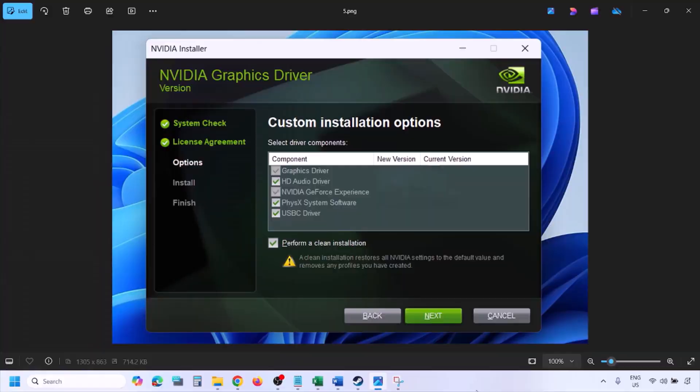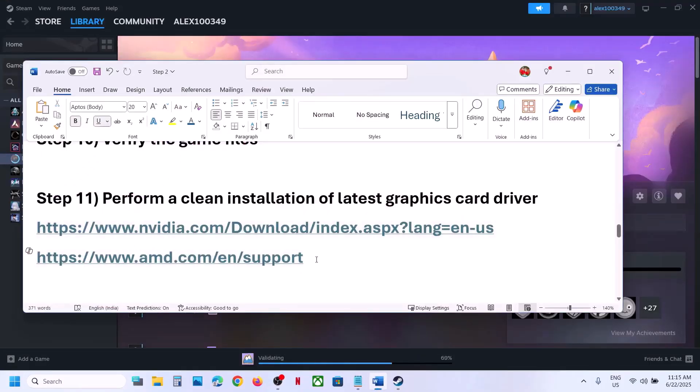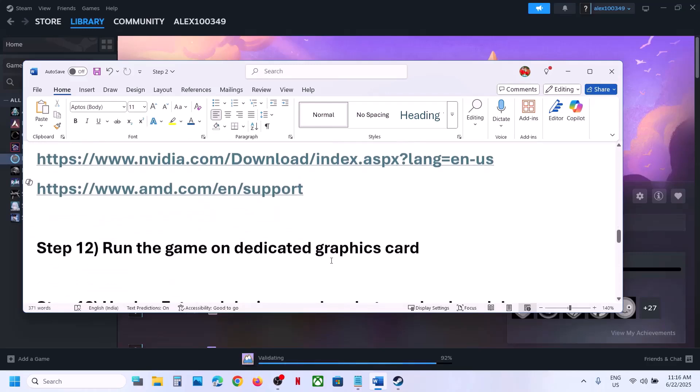For AMD card users, first uninstall the current graphics card driver, restart your computer, then go to the AMD website, select your graphics card, install the latest driver, restart your computer, and check.